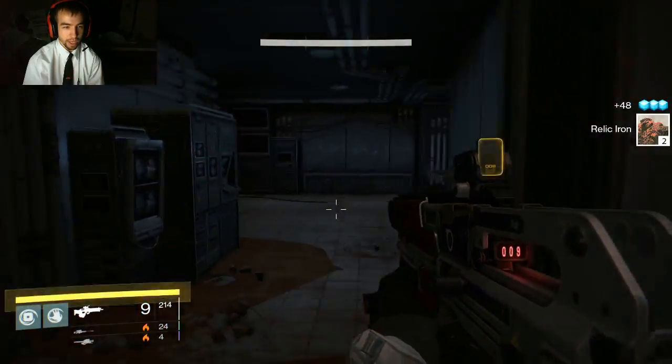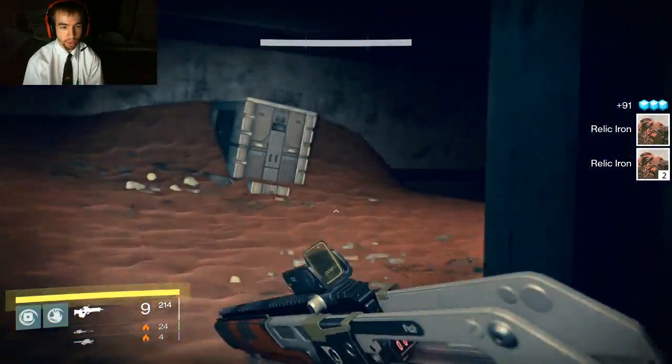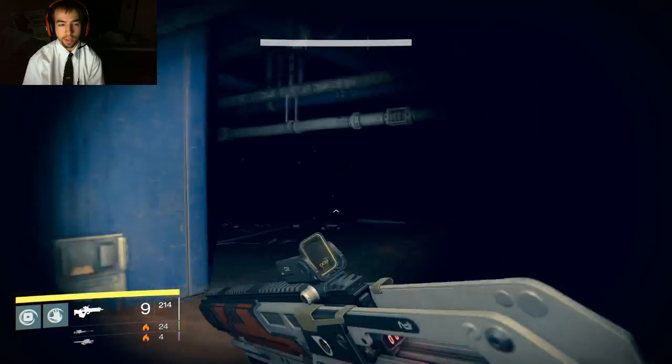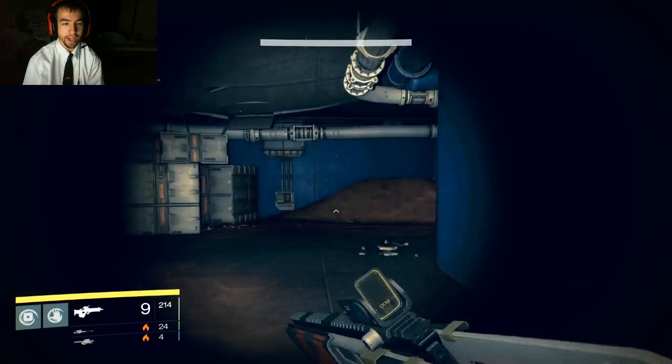See, they've been extremely ready for me and I just grab them again. This is how you get a lot of quick relic iron and chests. This is probably the quickest and easiest way to get a lot of glimmer and relic iron — definitely one of the easiest routes.